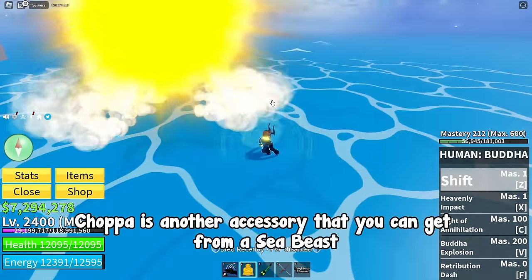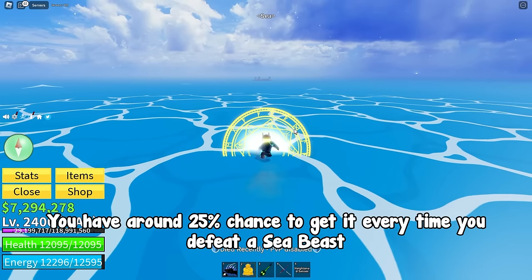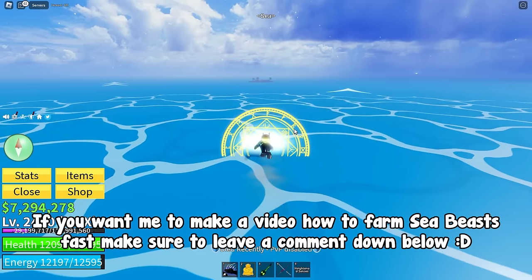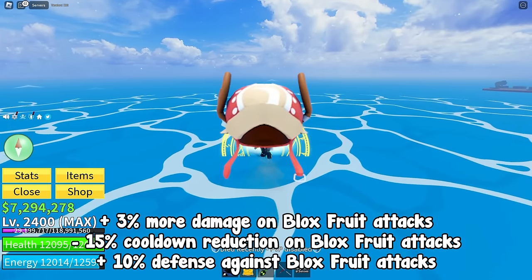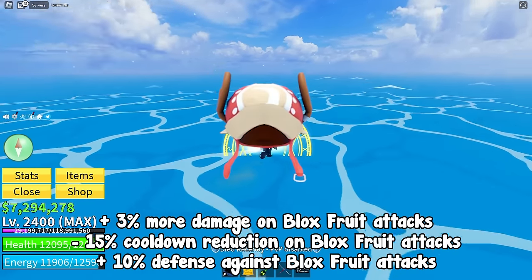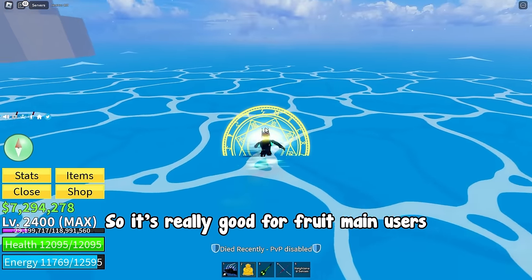Choppa is another accessory that you can get from a Sea Beast. You have around a 25% chance to get it every time you defeat a Sea Beast. If you want me to make a video on how to farm Sea Beasts fast, make sure to leave a comment down below. The buffs are plus 3% more damage on Blox Fruit attacks, minus 15% cooldown reduction on Blox Fruit attacks, and plus 10% defense against Blox Fruit attacks, so it's really good for fruit main users.